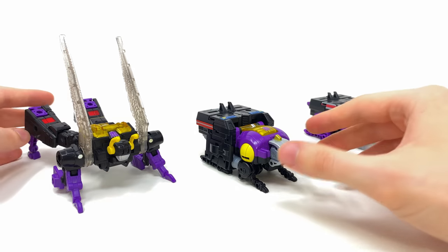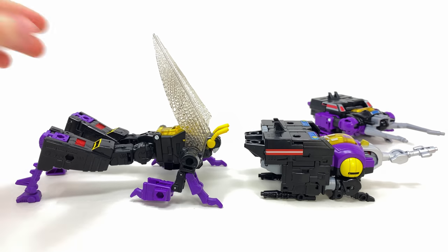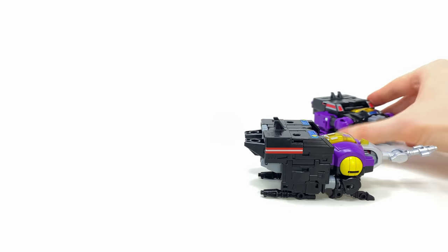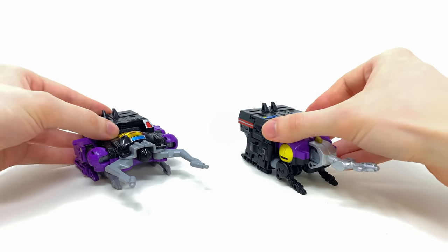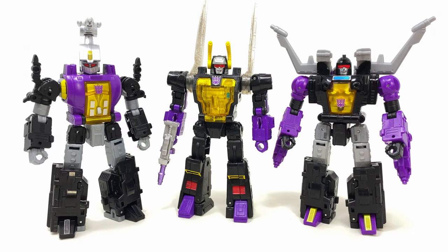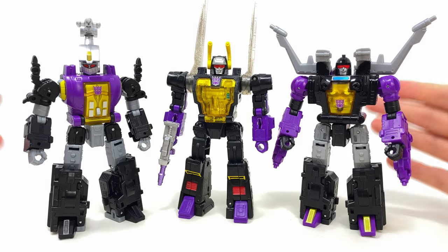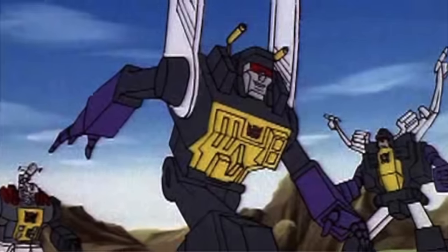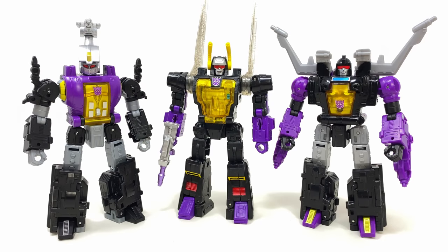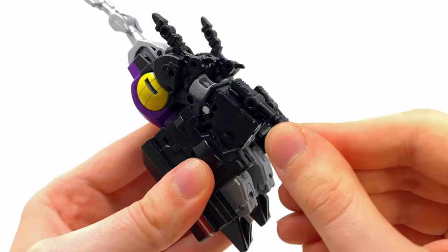Getting into an Insecticon comparison, here we have Bombshell alongside both Kickback and Shrapnel, and much like in robot mode they look pretty great alongside each other. Despite me maybe not being a huge fan of their designs in Insecticon mode, they are undeniably incredibly accurate to how they originally appeared back in the 80s. And of course this video would not be complete without showcasing all three of them together in one massive Insecticon group shot — and yeah, they look fantastic. I don't think there ever needs to be a new set of Hasbro Insecticons, because each and every one of these is pretty banging.